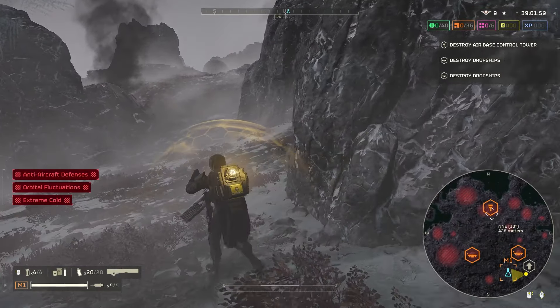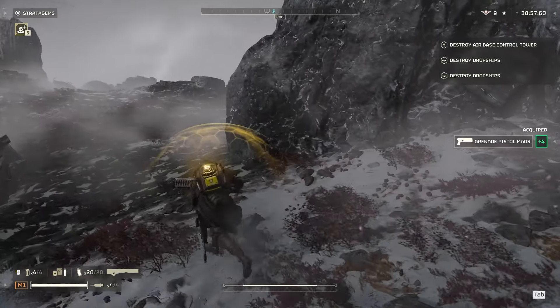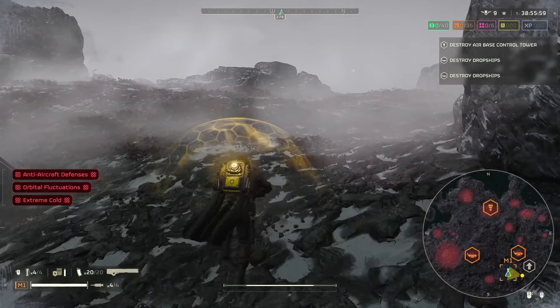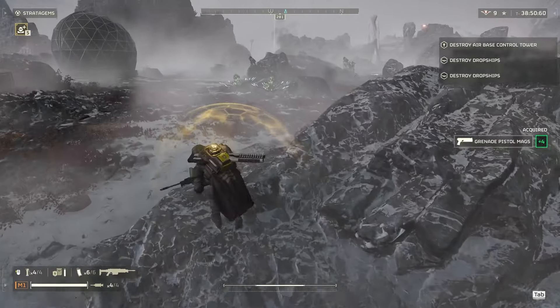We got two dropships, the main tower, and a bunch of light bases spread out here. This is going to be fun to deal with. I'll try to avoid as many of these bot drops as possible, but we'll see how this mission goes.